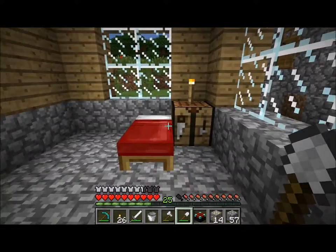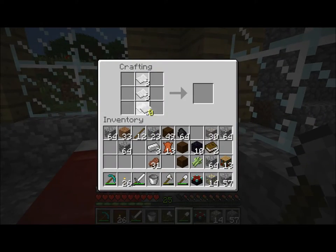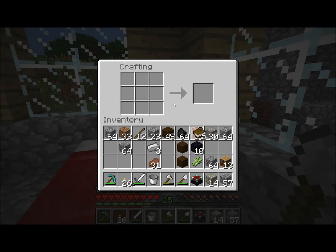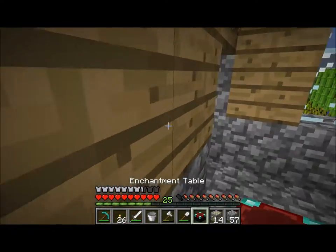I'll just clear out the town hall there in my inventory. So there we go - get another bookcase. We're like 2 away.